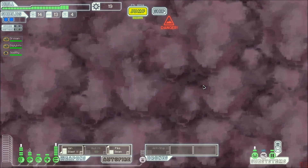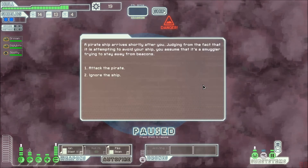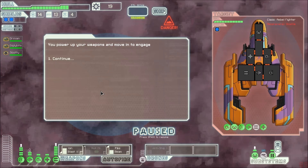I'll jump here. Please, fingers crossed, let there be something I can do. The pirate ship arrives shortly after you, judging from the fact that it is attempting to avoid your ship. You assume it is a smuggler, trying to stay away from the beacons. You can either attack the pirate or another ship. Well, I'm pretty bored, so I'm gonna attack the pirate. You power your weapons and move in to engage.